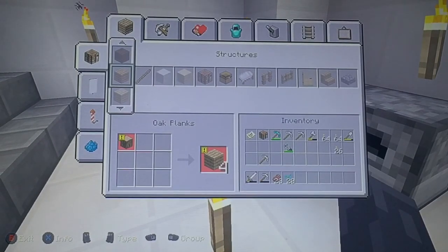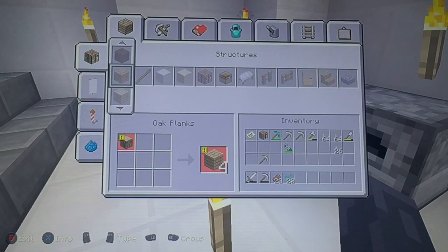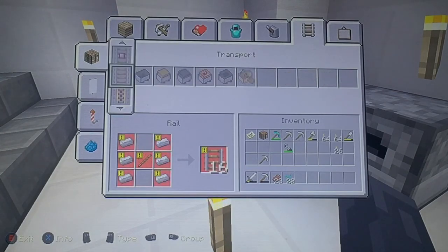I did go out and get sheep. I found two — they were a pain in the ass to get back. I went and brought them back, put them in my little hole that I have, and then I bred them and got two more. Now what I need to do is make light blue dye.